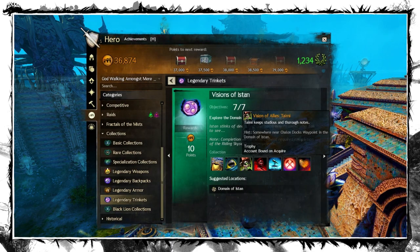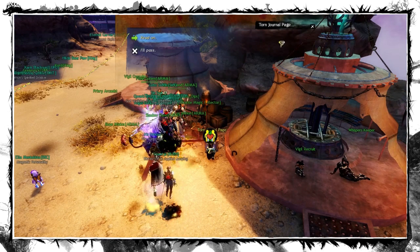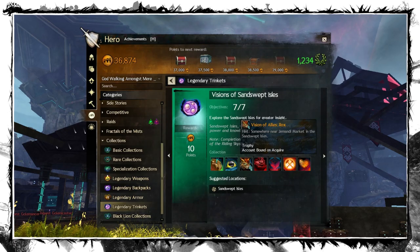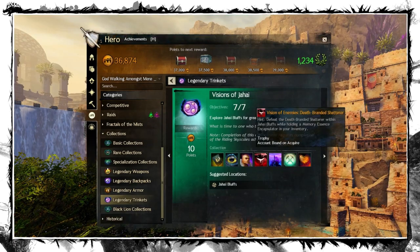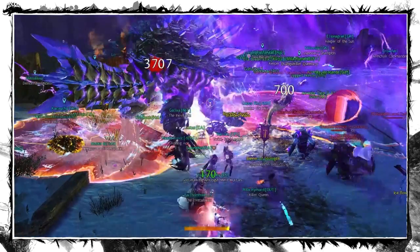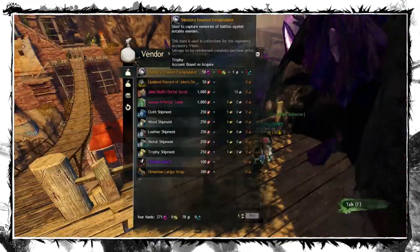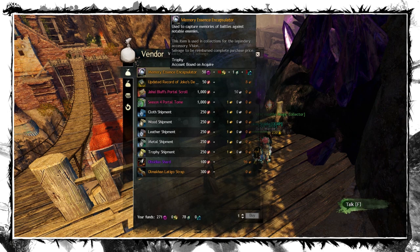The Visions of Allies are super easy — just interact with pieces of paper near waypoints described in the tooltips. The Visions of Enemies wants you to kill bosses at the end of various meta events. Before you do that, you have to buy 6 Memory Essence Encapsulators from any Volatile vendor.